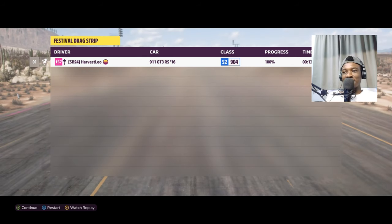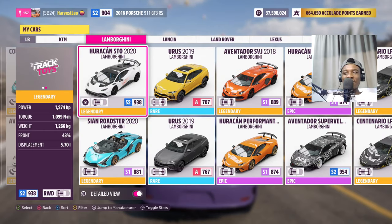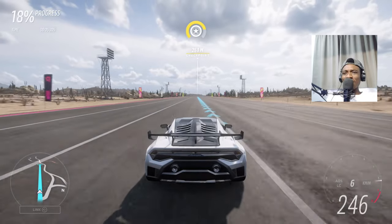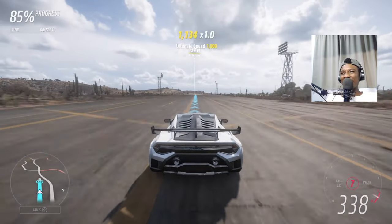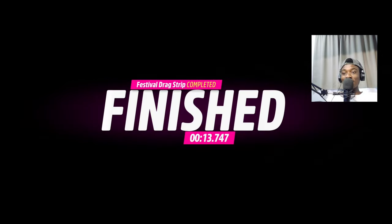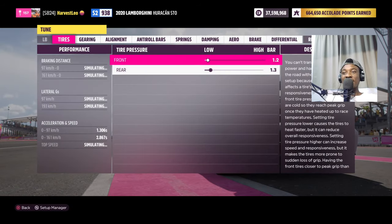Now it's time for the Lamborghinis. First up is Mark McCann's Huracán STO with 1,200 horsepower, 1,100 newton meters of torque, and it weighs less than both GT3s. Let's see if the V10 has a chance. I've installed a supercharger - I can hear it! With all those struggling gears it might be okay... I thought it got 12 seconds.